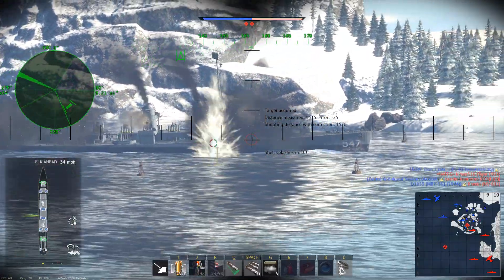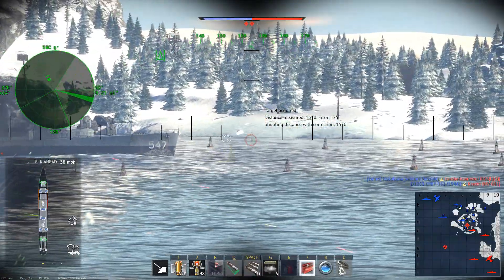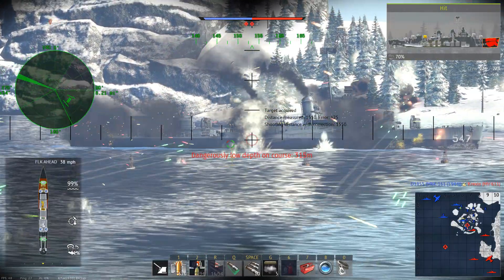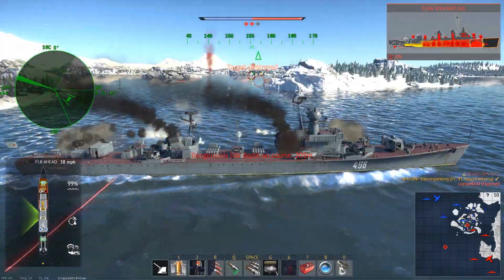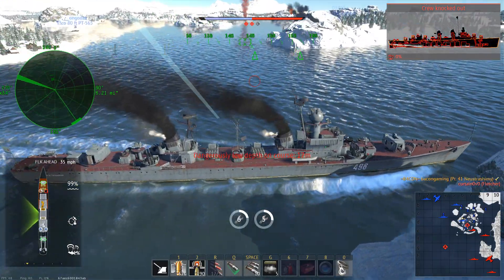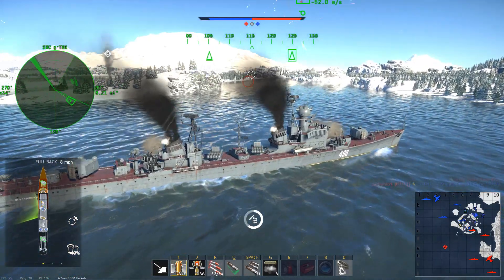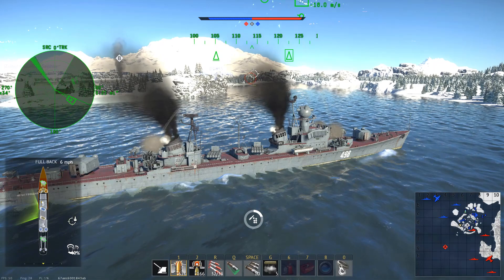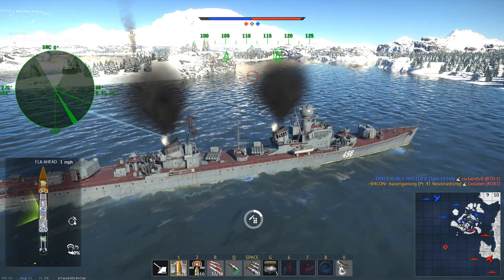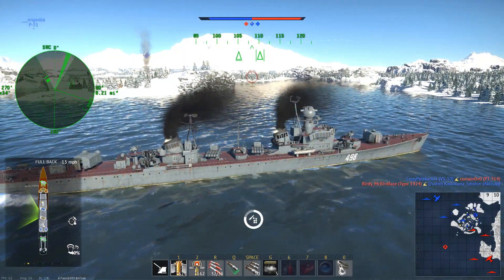We then have another Fletcher-class destroyer. This time I elected to use the RBU 2500s, which make very short work — as soon as those rockets contact the enemy vessel it just completely obliterates him. If you get anywhere near the ammo rack or any form of ammunition on that enemy vessel, it'll go up, as it just did. As for enemy aircraft, my secondaries were firing by themselves — I turned them off because I didn't want to expose my location, but the ammo I had already fired was enough to finish off a small enemy aircraft.